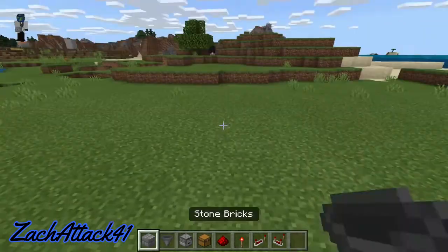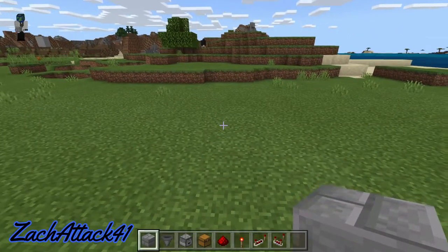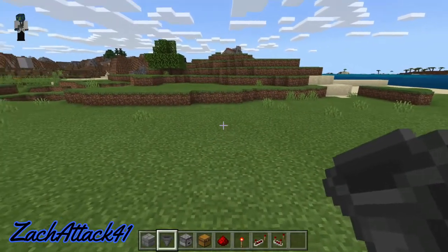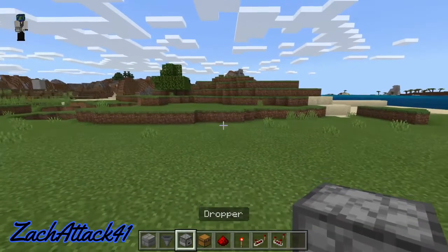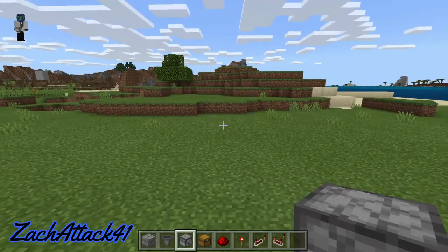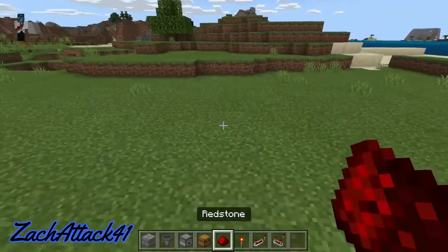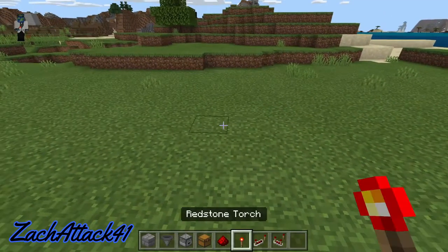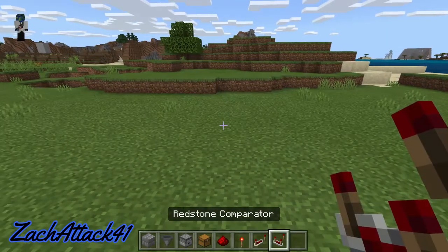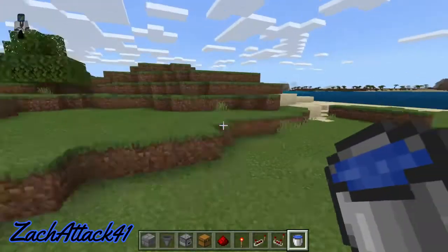What we're going to be needing is a bunch of solid blocks — it does not matter what solid blocks you want as long as they're not transparent. Hoppers, a lot of hoppers depending on how much storage you want. One dropper — this is just a master dropper that all your items will be going through. Some chests depending on how much storage you want. Some redstone dust, three pieces per module, one torch per module, one repeater per module, and one comparator per module. You'll also be needing some water buckets and some packed ice for this build.